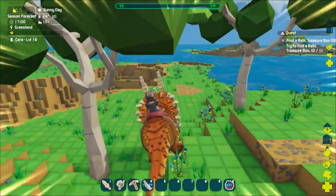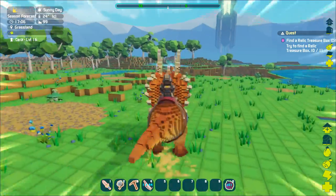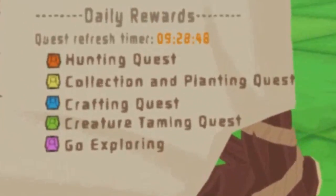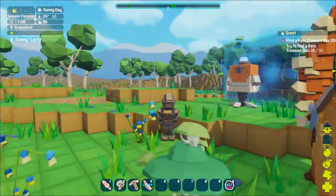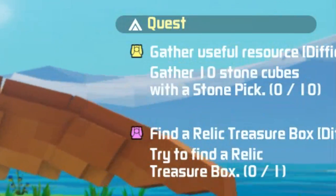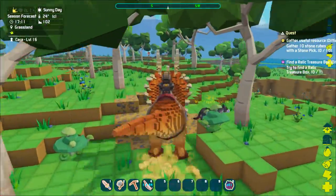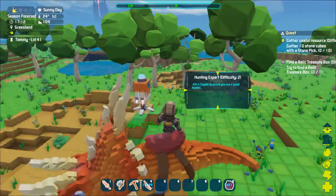There's another quest box over there! I think there are five types of quests and you can do one of each until the refresh timer resets — that's how I think it works. Let's see — yes, this is a yellow quest: gather 10 stone cubes with a stone pickaxe. But I don't have a stone pickaxe. Why would I degrade to a worse pickaxe just for a quest? That doesn't make sense.